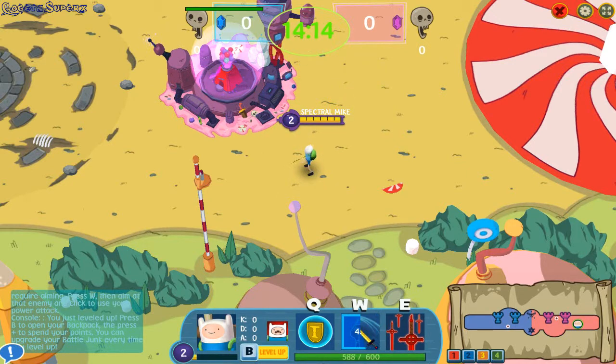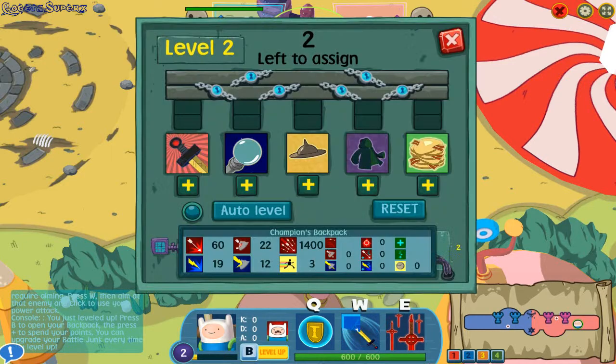You just leveled up. Press B to open your backpack, then press the plus key to spend your points. You can upgrade your battle jump every time you level up.